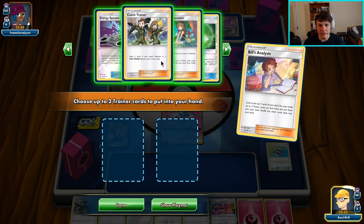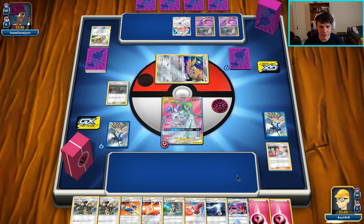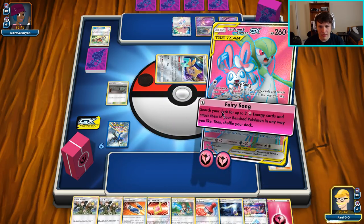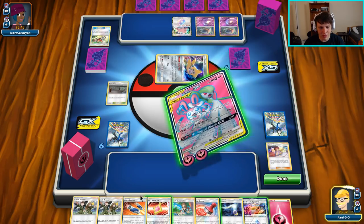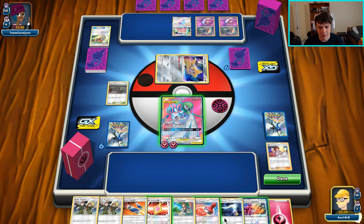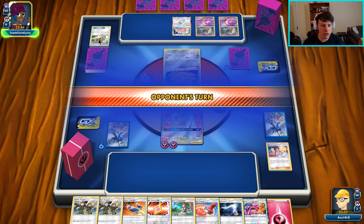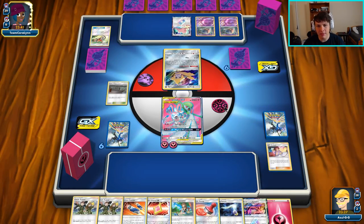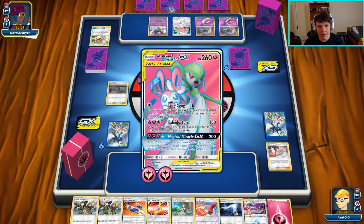I would like a Greens here — there's a Coach Trainer. I'll follow up with a Bill's Analysis to try and find a Cherish Ball. That is not what we wanted. Greens and Coach Trainer are gonna be our grabs for sure. We're not going to be able to Fairy Song this turn — we'll just settle for attach to active and Fairy Song, but there's no one to attach it to unfortunately. We'll get the attachment next turn — we're a turn short on energy acceleration. Fairy Song it is. The Fairy Charm Ultra Beast shouldn't be a factor; we saw Recycle Energy, so they're probably not playing Ultra Beasts.